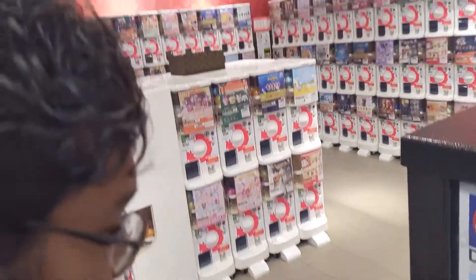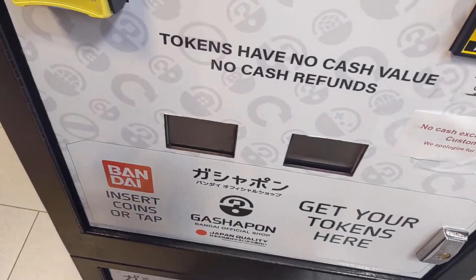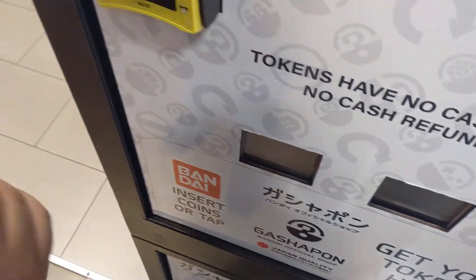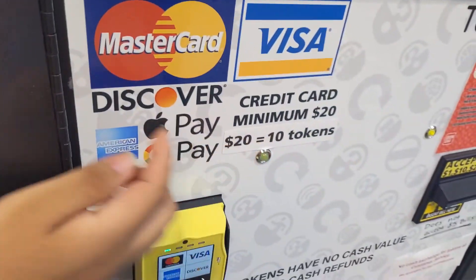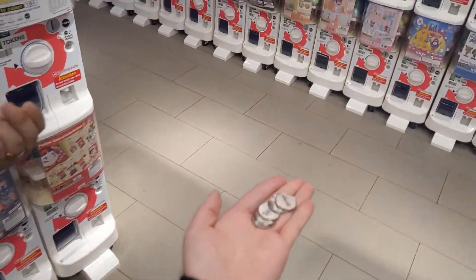We're in Mitsuwa and they have this new gachapon area. First we're spending bank on getting little gachapons for ourselves. Five for you, thank you. We each get five for now — he said ten but it's five. It's ten tokens, each get five. So we need to figure out what to do with our coins.